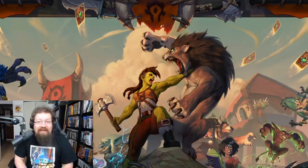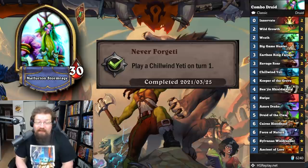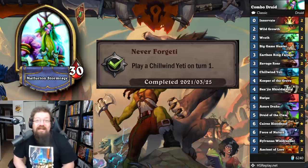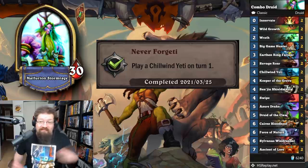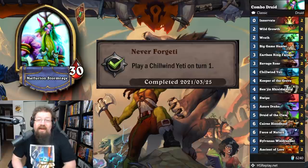So let's get into it. Let's take a look at the achievement guide for classic. Starting off with Druid, we have the achievement 'Never Forget' and you must play a Chillwind Yeti on turn one. This is a throwback to turn one Yeti — one of the most OG strong power plays. You just play a ramp combo Druid with Innervate. You just Innervate it out on turn one with the coin, or you play two Innervates on turn one without the coin. You mulligan until you have it if you really want to, but if you play combo Druid, you'll eventually get this. It's not too complicated.